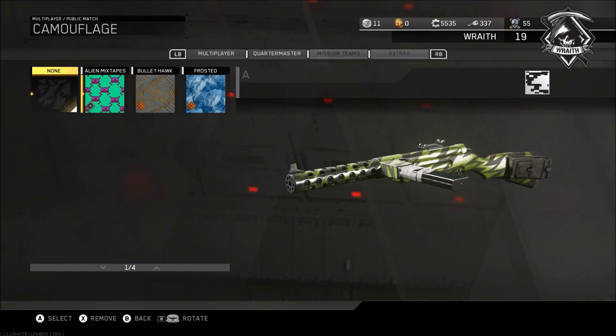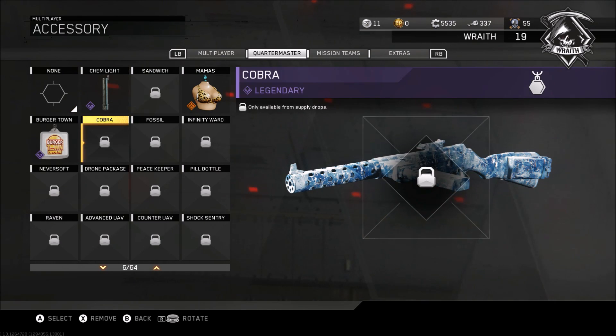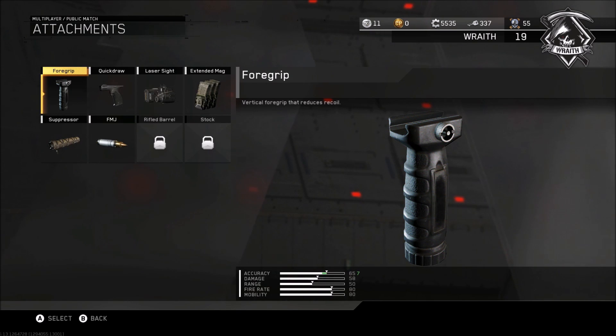First of all, you're gonna need the Trencher. By the way, it's an SMG — one of the new DLC weapons, which is kind of why I'm covering it right now. Any camo and accessory I put on Burger Town just because it's kind of iconic to Modern Warfare 2 or 3, you know.